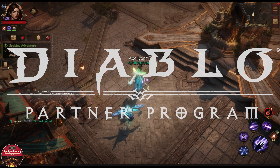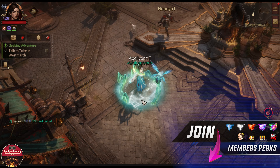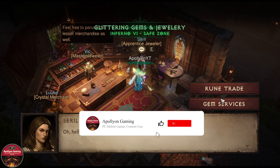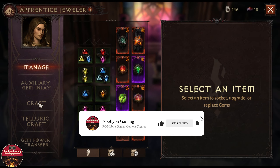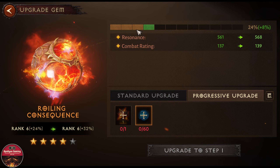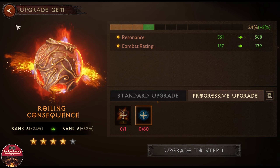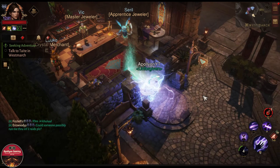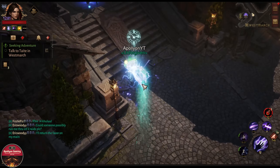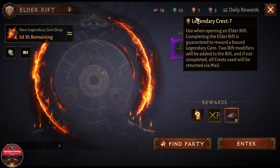I'm about to do another attempt using 10 legendary crests, hoping to get a copy of rolling consequence. So far I have not been able to drop any copies — it is currently rank 6 for me. I can do 3 progressive upgrades at rank 6, and I need 7 more copies to get this gem to rank 7. I have 7 legendary bounded ones and 3 eternal ones.